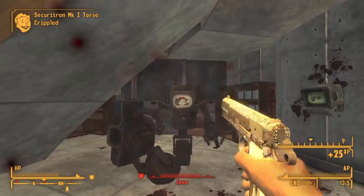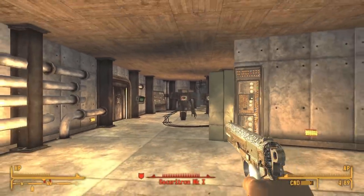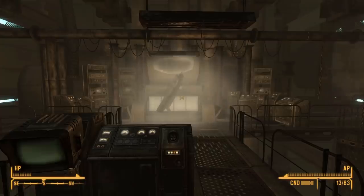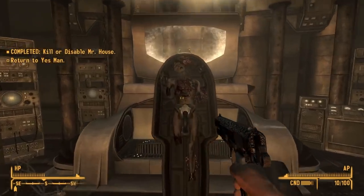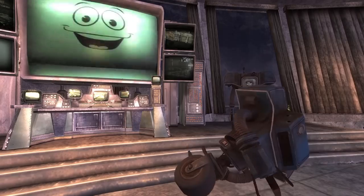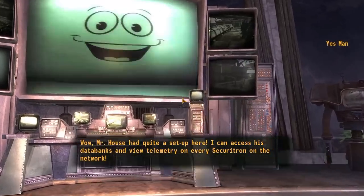We take the perk Professional, meaning our criticals do much more damage. We take a single use of Psycho, heal up, and begin fighting all of Mr. House's robots, taking them down systematically. We go into the control room, take out a couple more Securitrons, use the terminal to release Mr. House, and then kill him. With Mr. House out of the picture, Yes Man comes in and takes control of the computer, giving us total control of all the Securitrons and, by extension, New Vegas.